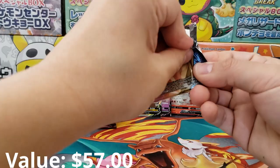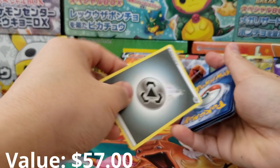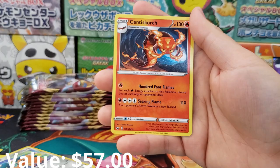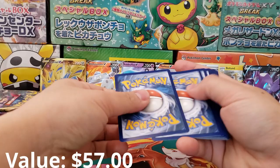This booster box is done, guys. We don't need anything else — honestly, that's it, we're good. I don't even care what the rest of the cards in this booster box are. That one card did it for us. What a roller coaster of emotion — I can't believe we actually got the lottery card of the set. The chase card: Zacian V.